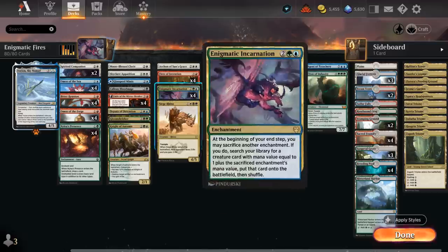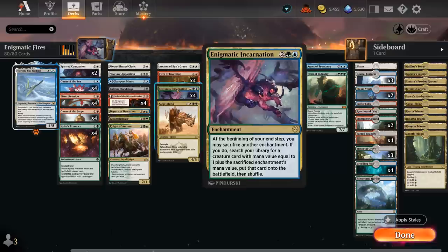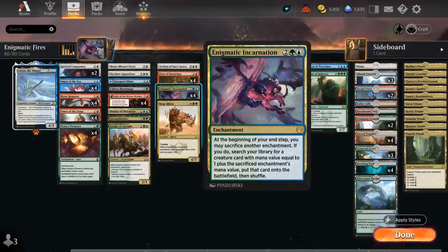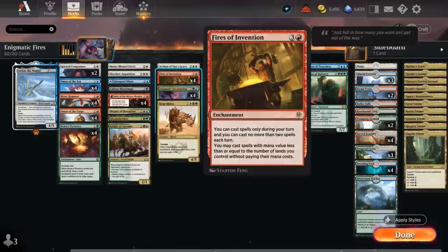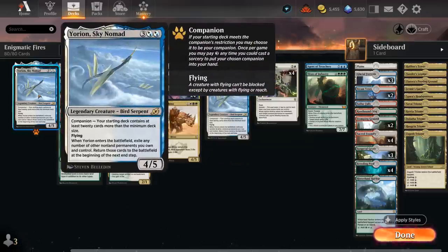Fires of Invention allows us to cast 2 spells for free each turn, but we can only cast spells during our turn. On turn 4 we can play Fires followed by Incarnation, and maybe sacrifice an enchantment already in play or even sacrifice Fires itself to get a 5-mana creature. But it really goes off once we untap with Fires — put our companion in hand for 3 mana, then cast 2 spells for free including Yorion, start flickering stuff, and completely bury the opponent in card advantage.